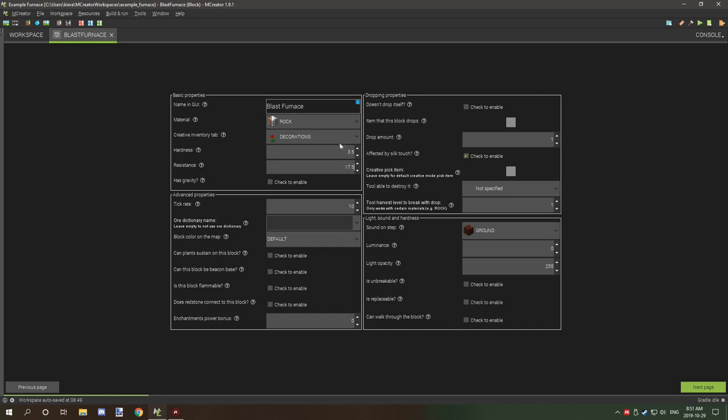For a regular furnace it doesn't need gravity. One second is exactly 20 ticks, so multiply 20 ticks by however many seconds you want smelting to take. For reference, planks as fuel take 15 seconds, so that would be 300 ticks per update. If you want a longer smelting duration, set that value higher — it will take about 300 ticks to cycle through.